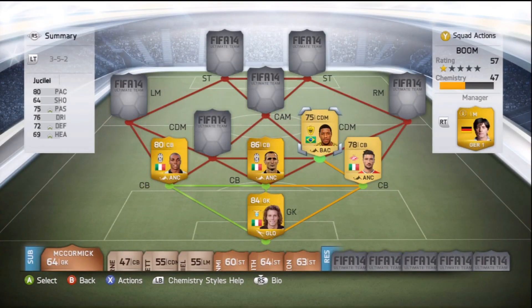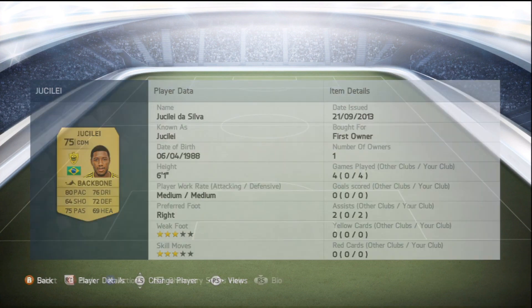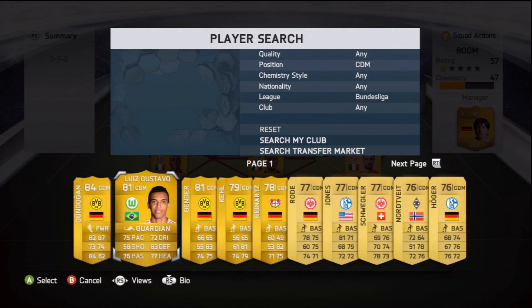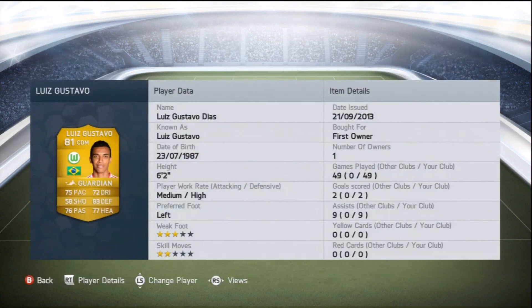I put the Backbone chemistry style on him - that does defending, heading, and passing. I felt he needed a little bit of that for a CDM. He's already got decent pace and decent work rates for a CDM - medium/medium. First owner, got him in a pack. Moving on to the next player - it's a Bundesliga player I just enjoy using. I've got him in quite a lot of my teams - it is Luis Gustavo. I would prefer him on the other side but for chemistry reasons he has to be on this side because he's left-footed and I like to cut in. He's got a decent shot even though it says 58 - he's actually picked up two goals in 49 games. He's in my main Brazilian team and my Bundesliga themed team. He just links in a lot of teams.